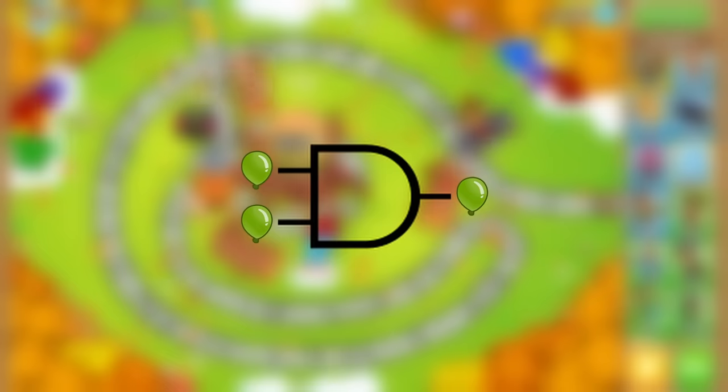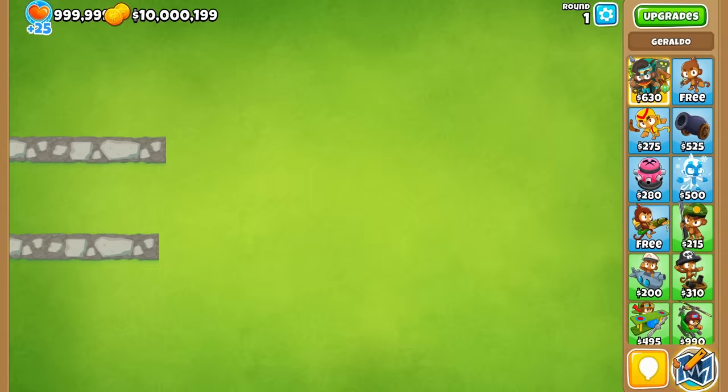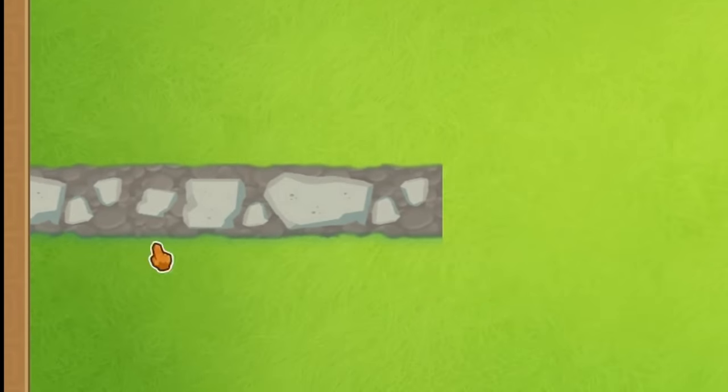The idea is that the output should be ON only when both of the inputs are ON. What ON means is up to us to decide, and the most obvious thing I could think of was: if a balloon is sent, we're going to consider that ON, and if no balloon is sent, we'll consider that OFF.